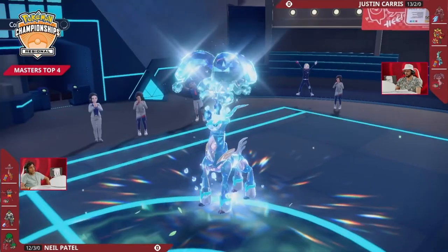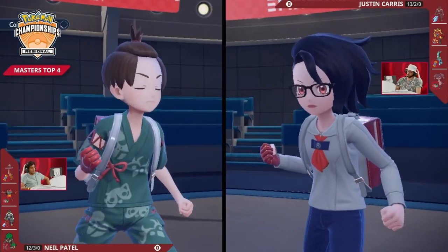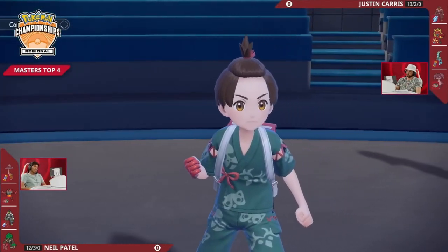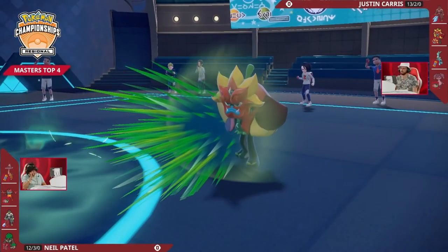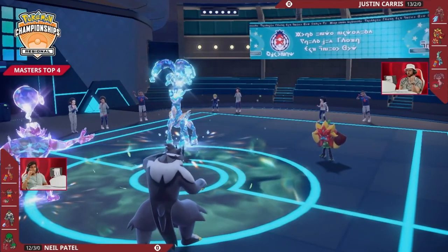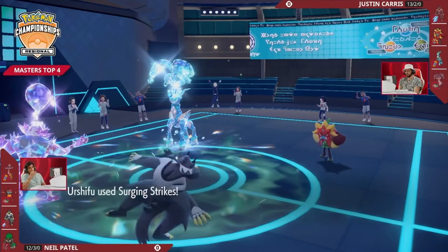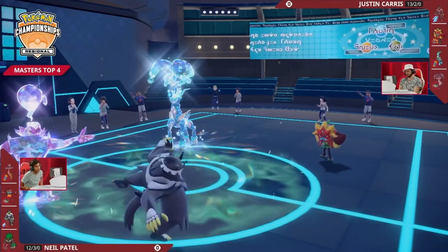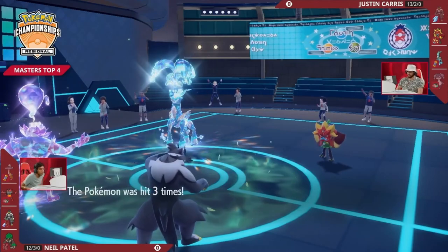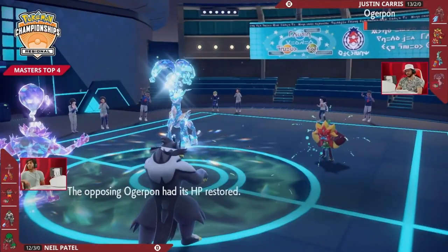Ogre Pawn is now at minus one attack, cannot Terastalize to get that Embody Aspect attack boost, and might even survive a Wood Hammer in Grassy Terrain with Urshifu. Justin is in a tough spot. Even if you try Spiky Shield to avoid the flinch from Fake Out, Urshifu's Unseen Fist ability allows it to attack through protecting moves. We see that Spiky Shield from Ogre Pawn though, so it won't flinch this turn. Fake Out goes into that protecting Pokemon — Incineroar takes a little recoil damage.